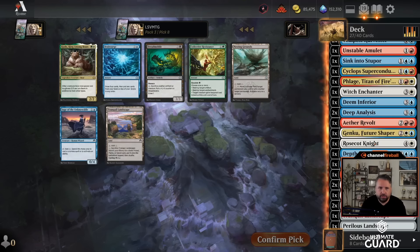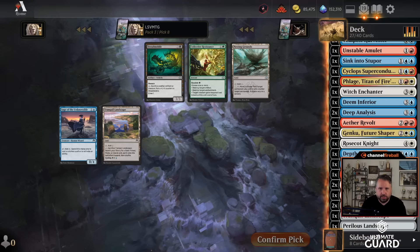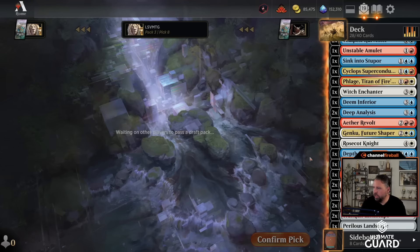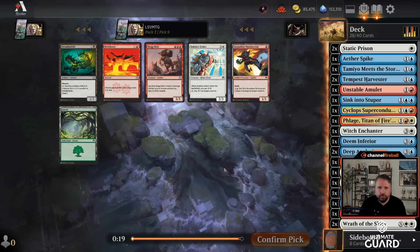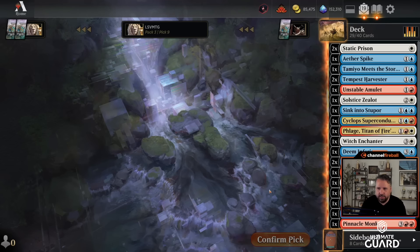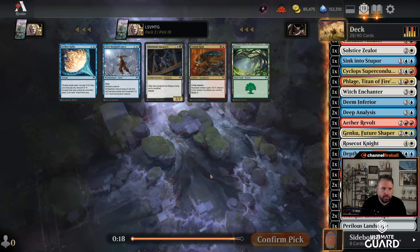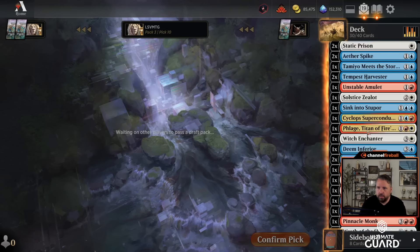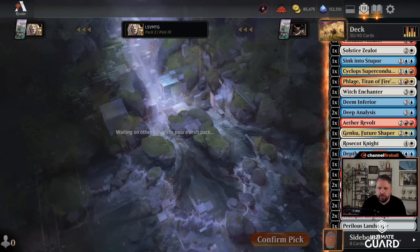A third Tempest Harvester — the third one is probably not that great and now I'm going to be playing a bunch of double-faced lands. Brain Surge or a blue-white dual? I don't think I need Brain Surge — another fetch sounds great. I'll take Souls to Zealot — I actually think I'll play that card. Second Ether Spike — perfect. Now I've got to cut a couple cards.